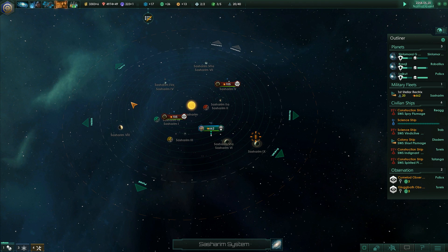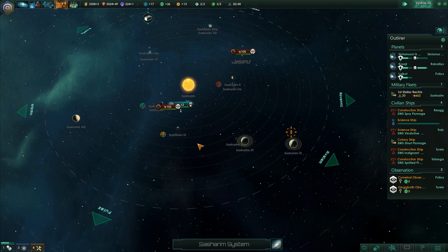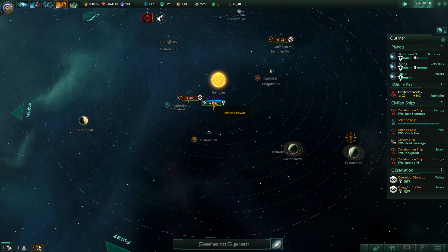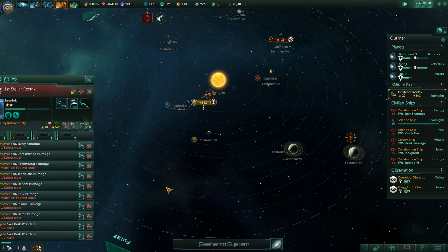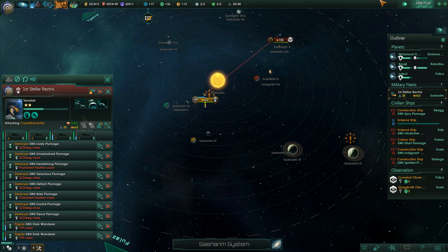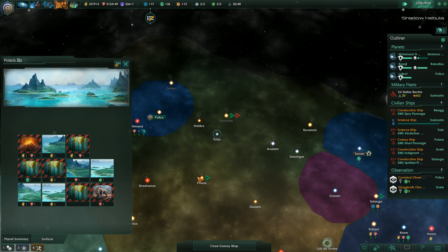Combat should be happening shortly here. How do we speed things up? Construction complete. Incoming transmission - star charts. I can do star charts. Hostile fleet engaged. Yes. Come on. Situation log updated. Thank you. And take care of them.